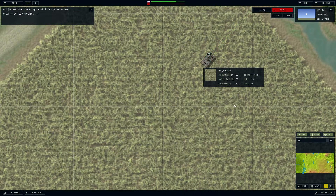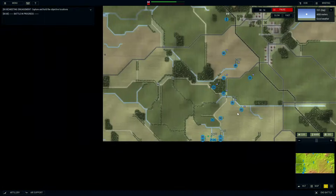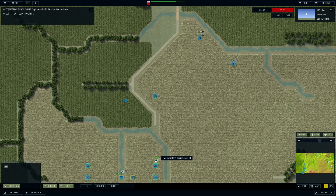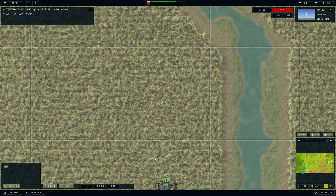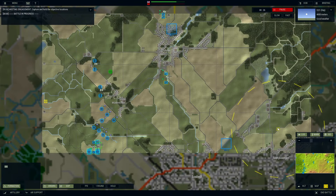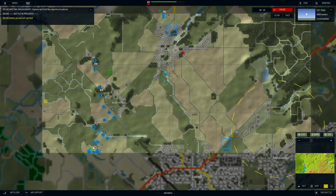The AI will take over and go do it, and you can fine-tune if you want to by controlling every individual squad and vehicle. I like that command approach where you're not commanding each individual unit, because that's not how it works in real life - in real life you're giving the headquarters unit a command, they give their subordinates a command, all the way down the chain.